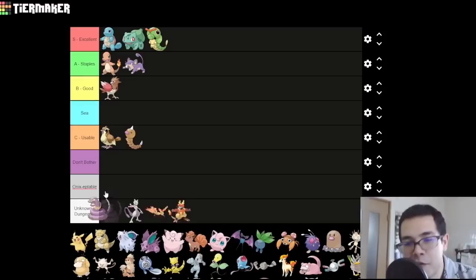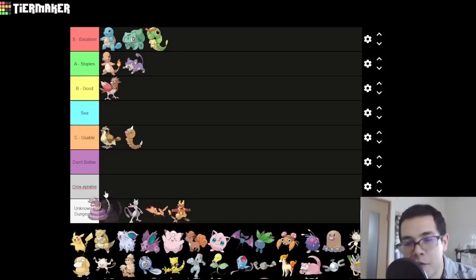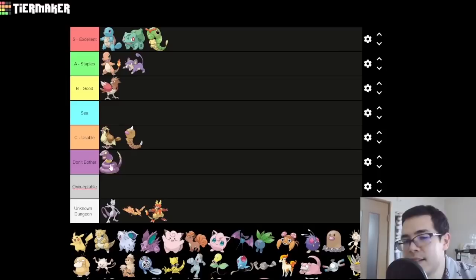Ekans — this Pokemon is really bad. I think this is going to be our first addition to Don't Bother. It simply doesn't have the typing, move pool, or stats to do anything useful. Sounds like a D-tier Pokemon to me. At least in Gen 1 you could do Wrap cheese, but Wrap no longer locks down your opponent, so Ekans really has nothing.